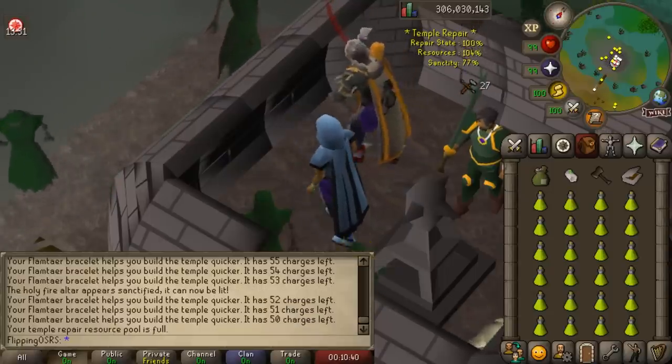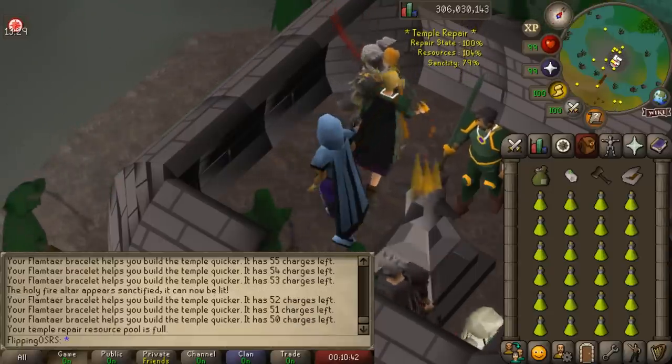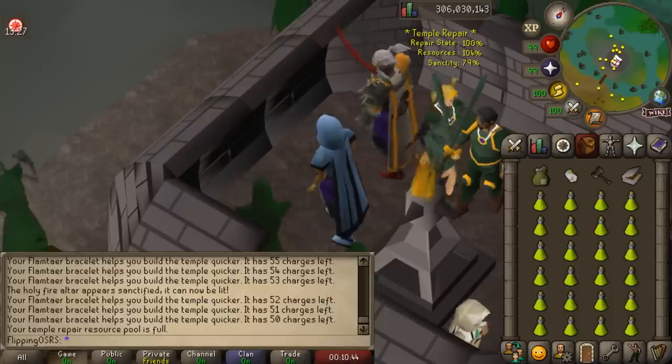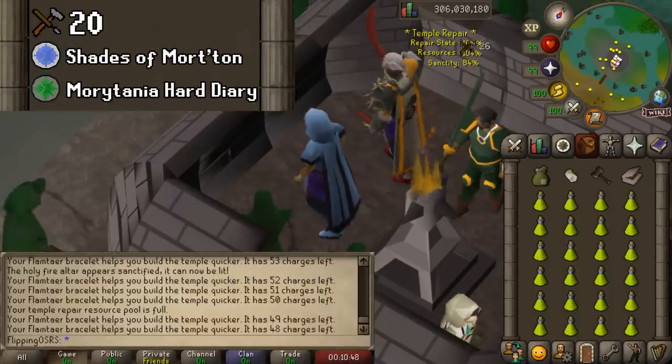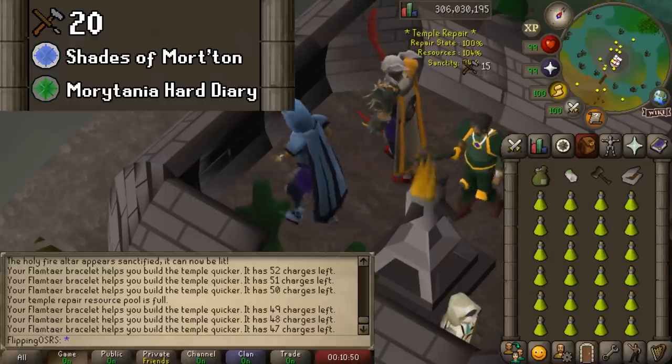Let's start with probably one of my favorite methods I've been doing recently, and that would be creating sacred oil. This is a crafting and training money making method that can be done at level 20 crafting.